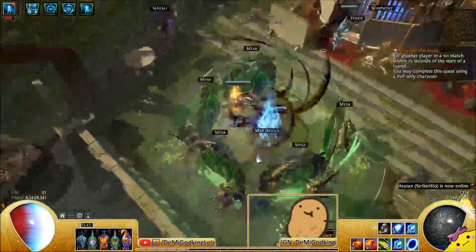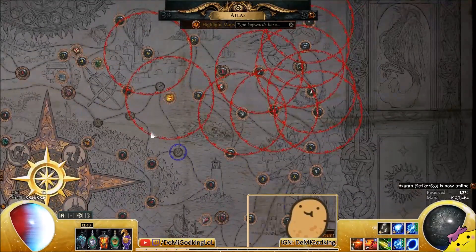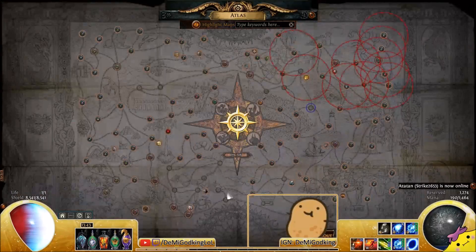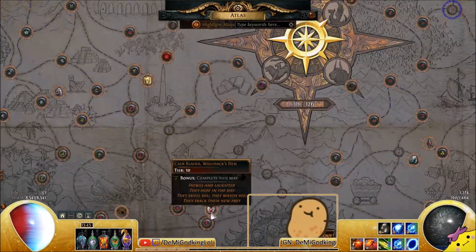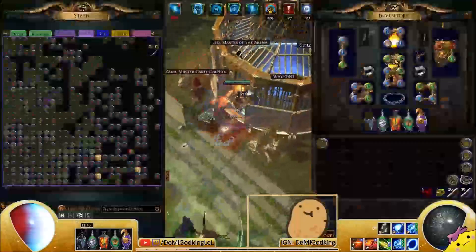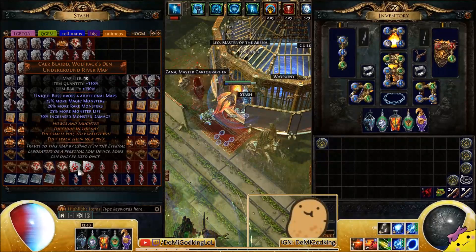This is just like an example, but you have to remember that when you're running shape strands, the only thing that can drop as a T11 or a T12 map is shape strand. If you were to run Care Blade, which is down here, it's a tier 10 map, and the boss itself drops up to 4 additional maps. So if that boss drops plus 1s or plus 2s, they all become strands.